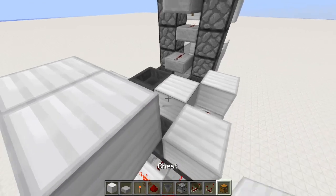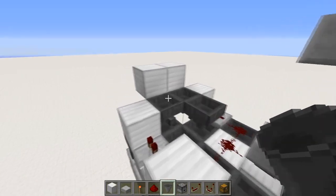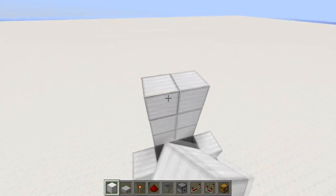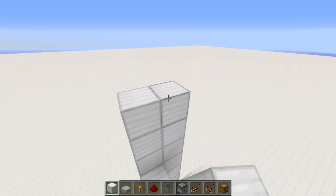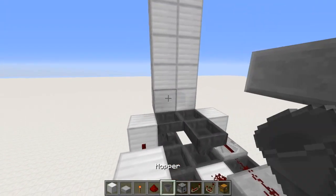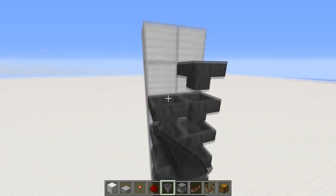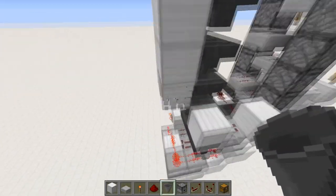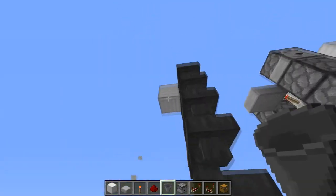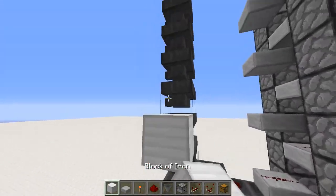We're going to point this hopper straight back — that's just a temporary block — straight back to match up with that one. Now we're going to come one, two, three, four, five, six, and seven up. That is for the six rows of chests and then one extra at the top, because the top one never gets items so we can remove those and replace them with chests whenever you want.